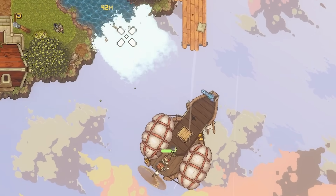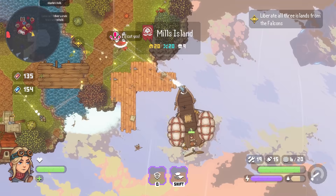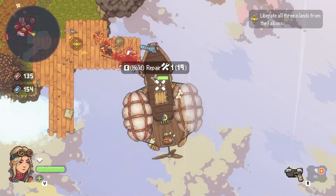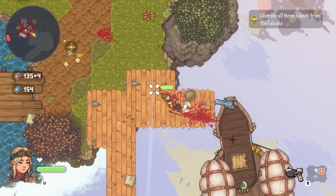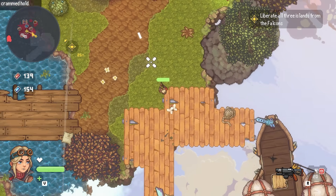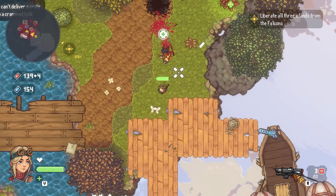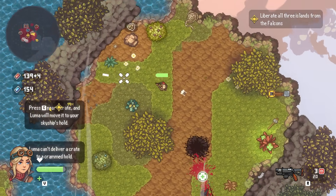This is the island we've got to liberate - you can see there are enemies on there. I can just stay on my ship and shoot them, but I can also hop on. I've got a pistol, a shotgun, and a machine gun. I'll use my shotgun. Explosive barrel - oh nice - destroyed!